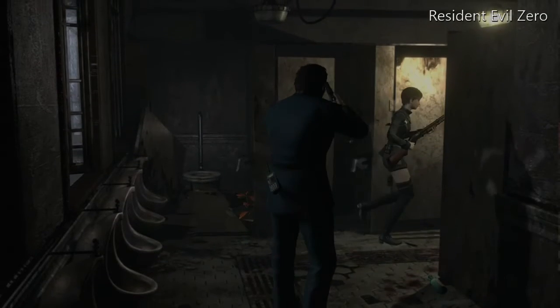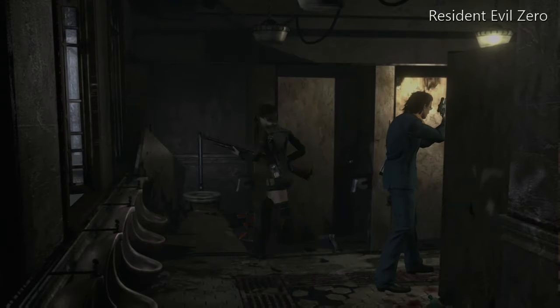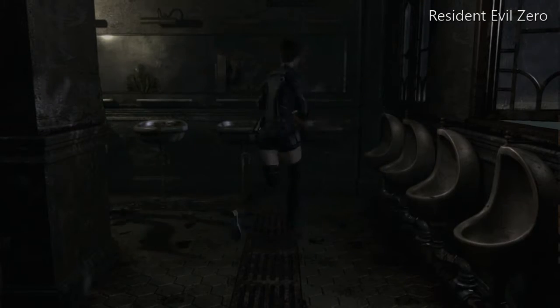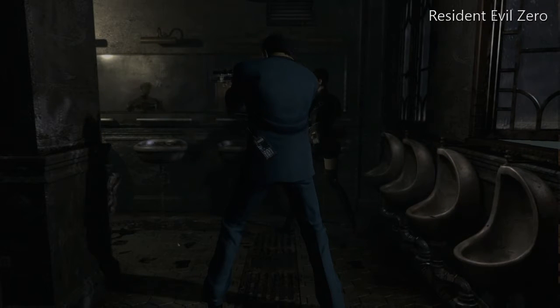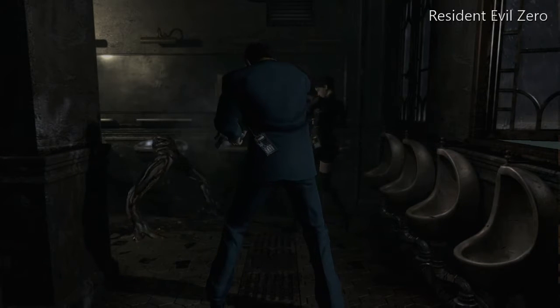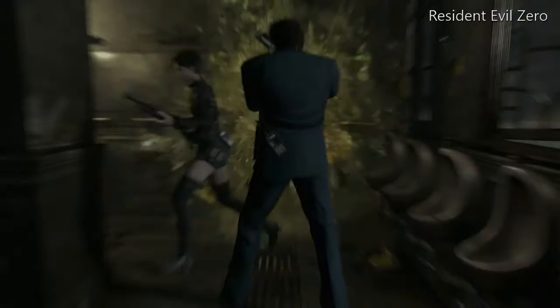In Zero, we have a single men's room servicing the entire Umbrella facility, training grounds, and underground lab. And of course, surprise — it's occupied by Deep Stomp. I hate those things. I hate them so much.